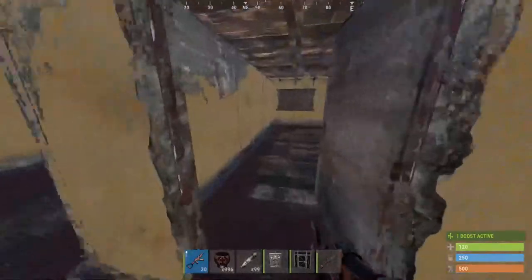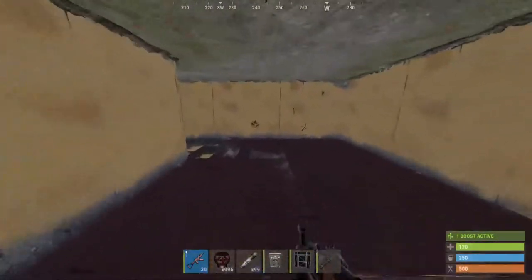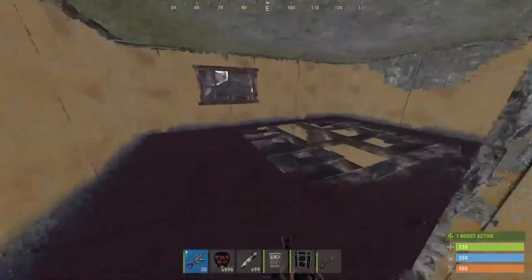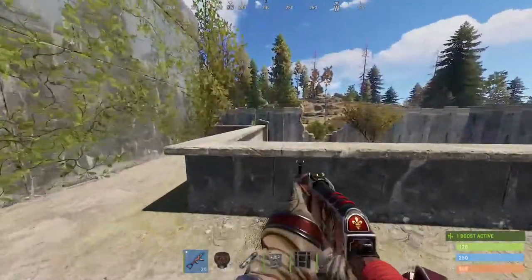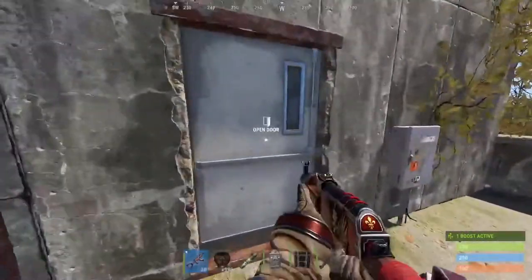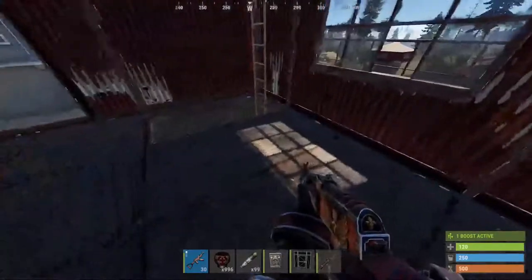If you go to the right, there's another doorway with another brown crate. And if you go upstairs and into the doorway, there's a final brown crate — and all of these do have the chance to be military crates. If you come up this tower, there will be a brown crate here, and that's all the loot in this tower.